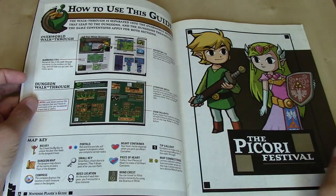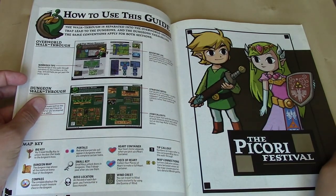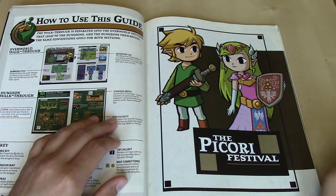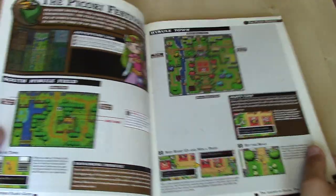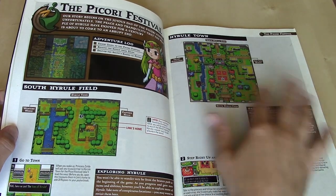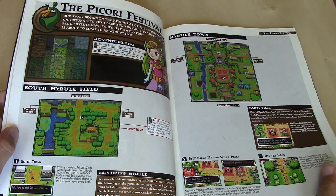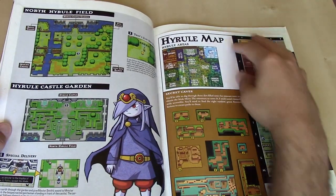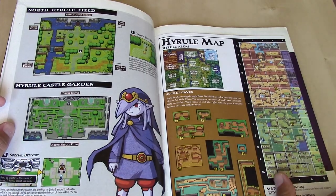Ezlo is your equivalent here of Navi or Midna. How to use the guide. And then going into each individual chapter as the story unfolds, starting with the Pickery Festival. Looks like you have very comprehensive maps here, starting with some smaller portions of most interest and importance as you start out your game, but then showing some of the surrounding environs that you're going to get to pretty quickly.